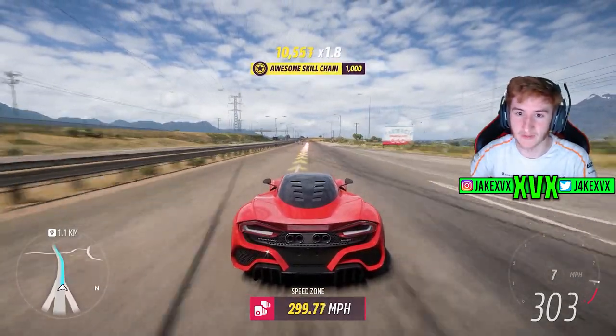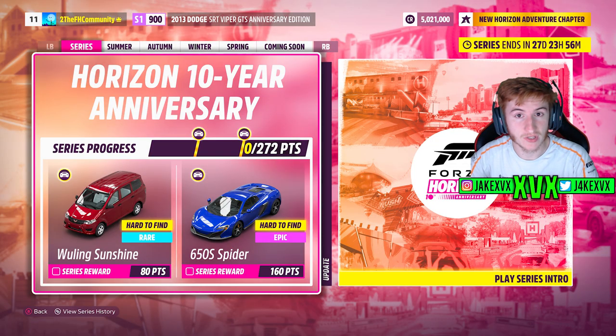Now, the festival playlist — what new cars have we got? For the full series, for 80 points you can get the Wuling Sunshine, and for 160 points the McLaren 650S Spider. Neither of these are new cars.